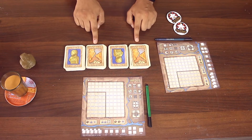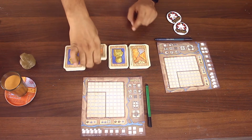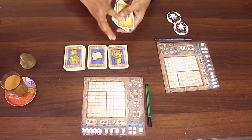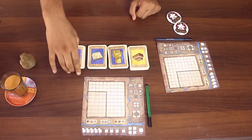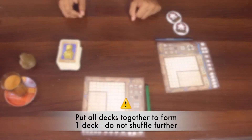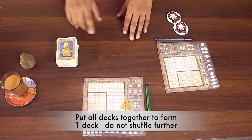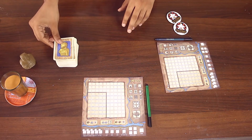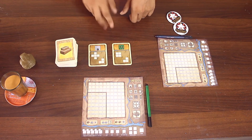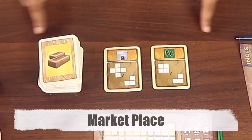Now, shuffle only the 2nd and the 4th pile such that the calamity cards are thoroughly mixed in them. This is according to the rulebook. Put all the decks together starting with the 1st deck in order and do not shuffle it. Now, reveal as many cards from this deck as there are players. We will be showing a 2-player game so I have revealed 2 cards. This becomes your marketplace.